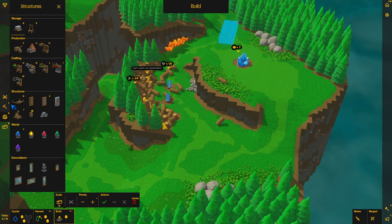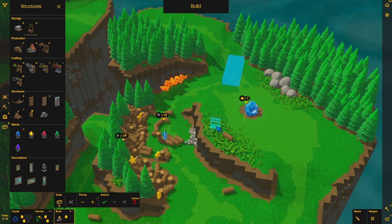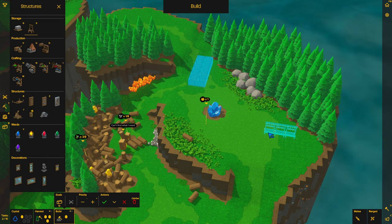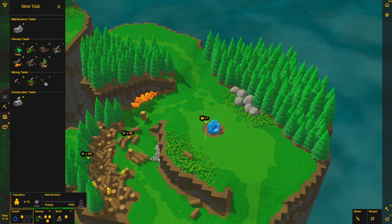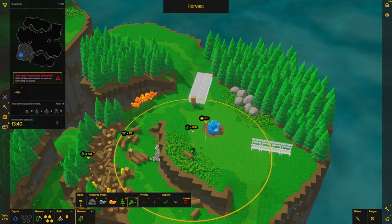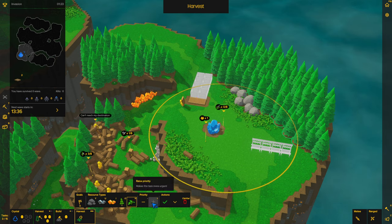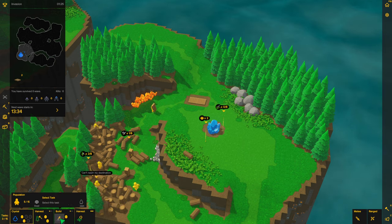I'm going to need a new task. I'll do some weapon racks as well — four weapon racks right up here. New task for plant collection — make that big and centered on the crystal there to get all these plants. Priority up. Build job priority up.